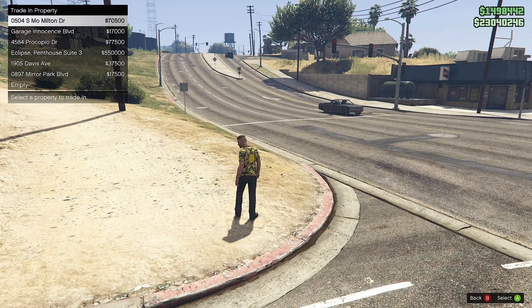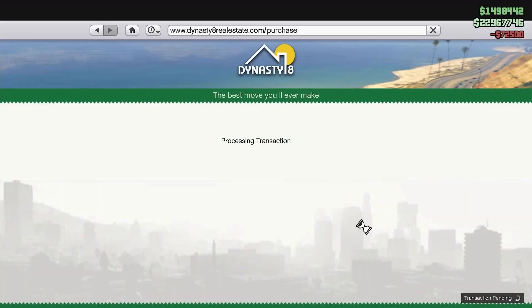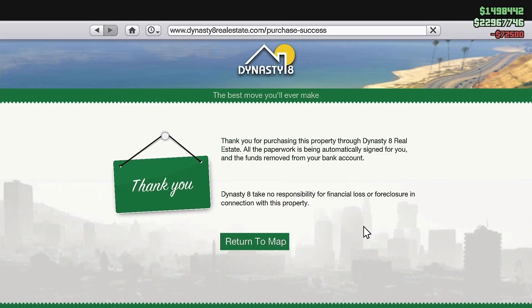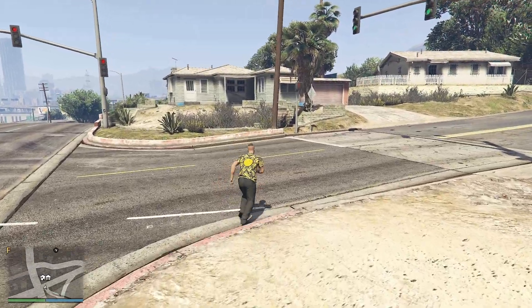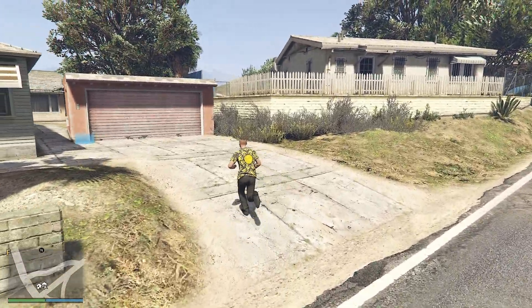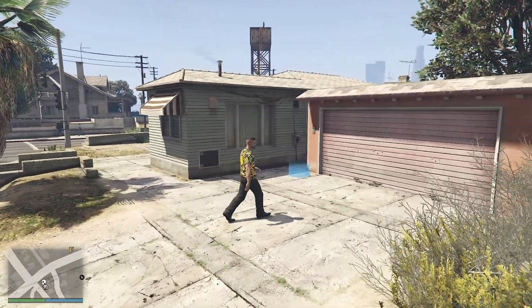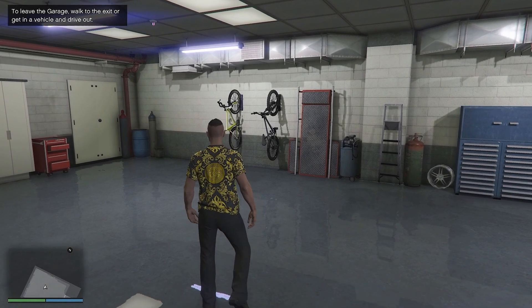I'm going to trade one in though - I don't use it very often. I know I've got an empty slot but I don't use it. Save me a bit of cash as well. Done, thank you. Because these bikes are going now. I'll show you what to do. I've tried this in other properties and it just doesn't work, but for some weird unknown reason it works with this one - totally works. You can wave goodbye to them and you get the choice of which bike you want to get rid of.